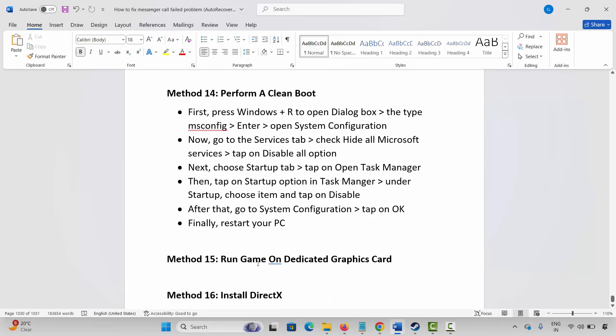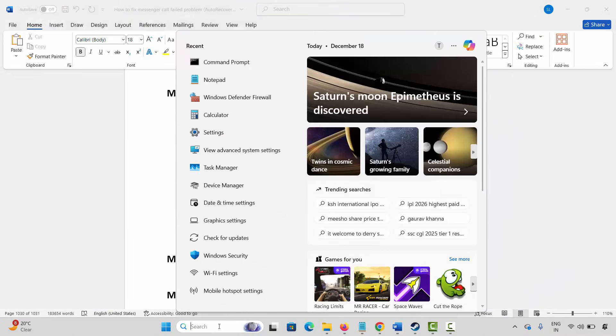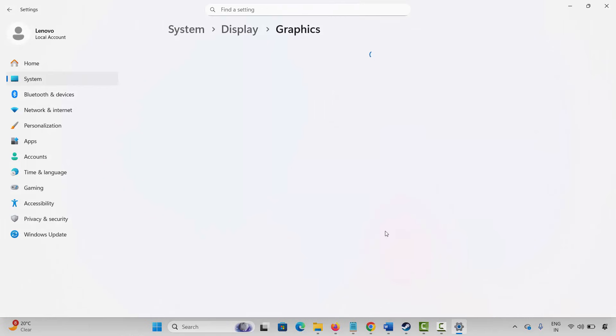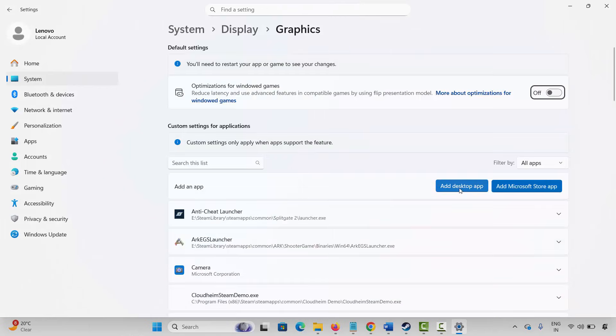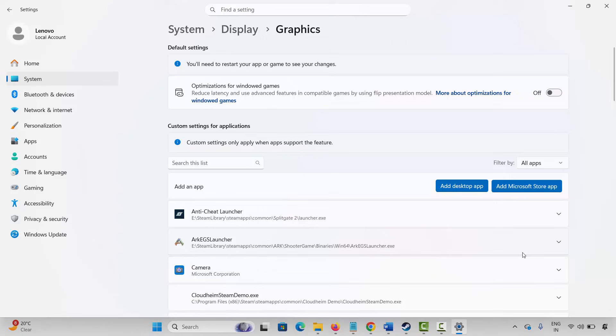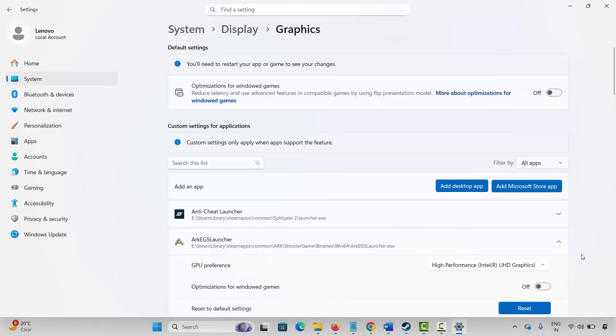The next method is to run the game on a dedicated graphics card. Go to Windows Search and search for Graphics Settings. Search for the game in the list; if it's not there, click on Add Desktop App, browse to the game folder, and add the game application. After adding it, click the arrow icon under GPU Preference and select High Performance, then launch the game and check.